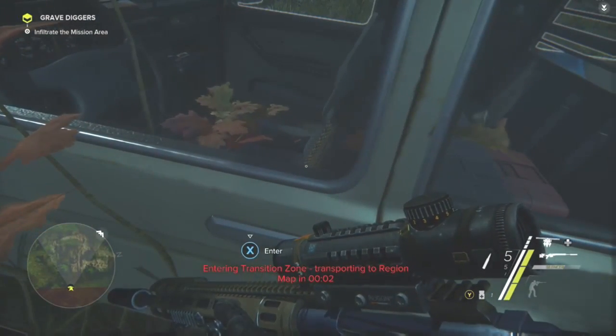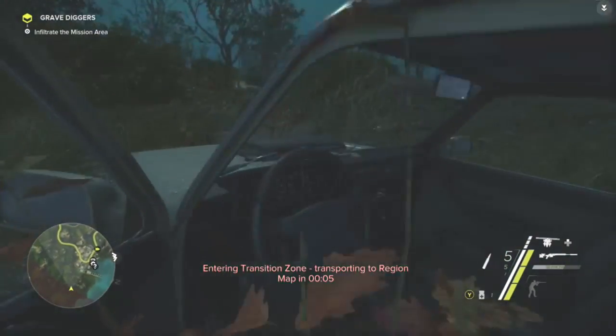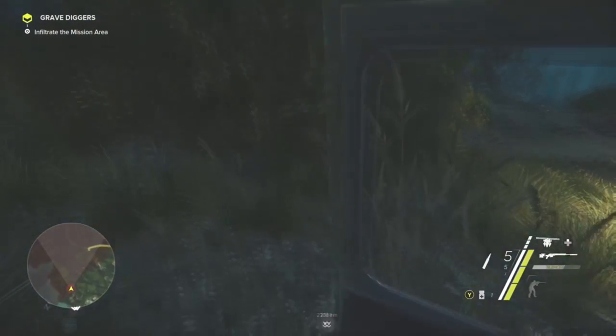As soon as that timer hits zero, all you're going to do is hold X to enter the vehicle. If you timed it correctly, you're going to delete the timer and you're going to be able to freely explore outside of the map.